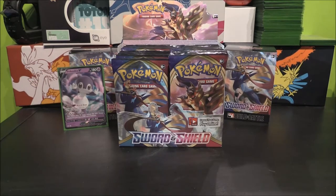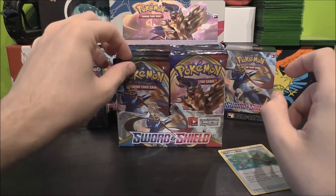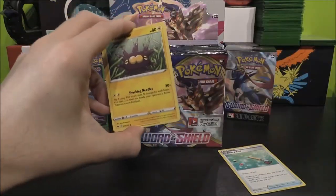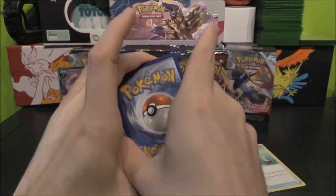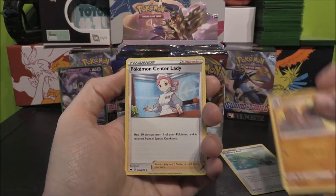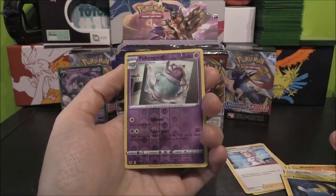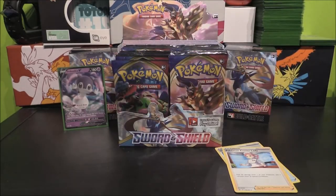Let's pull out any Trainers — we're just going to go through it and see how we do, but any Trainers I will pull out. Fire Energy. Salazzle, Dugtrio, Pokémon Center Lady, Pincurchin, Blipbug, Rhyhorn, Minccino, Cinccino, Polteageist as a Reverse Rare — that's pretty cool — and a Musharna Rare. Very nice.